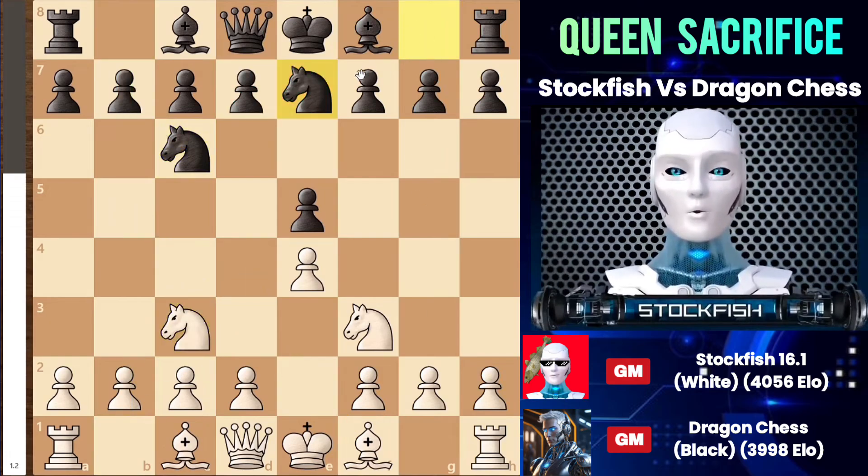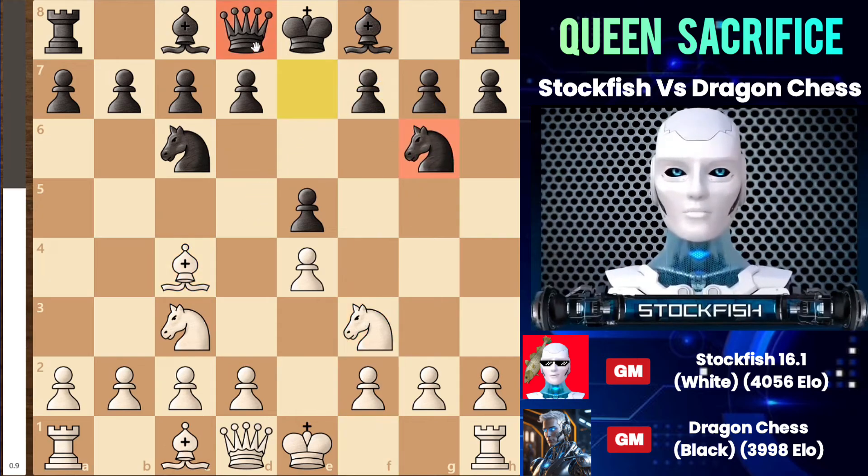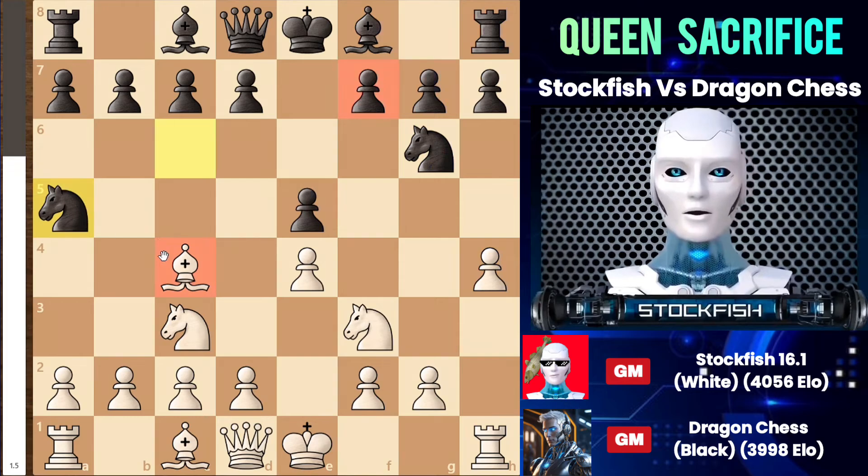This move is very absurd and illogical, but he wants to push his pawn to d5. After my bishop moved out to c4 to attack the pawn on f7 along with the knight on g5, the knight moved to g6 to free up the diagonal for the queen and potentially come to f4. That's why I decided to play h4 to counterplay the knight because its position is very passive. Dragon Chess, currently holding the number 3 position in the world, played knight to a5, attacking the light square bishop.